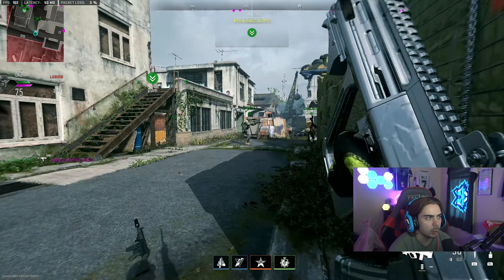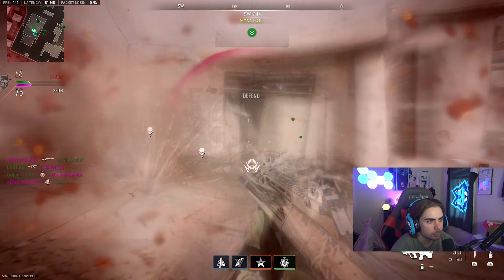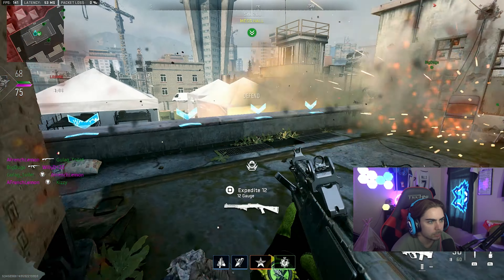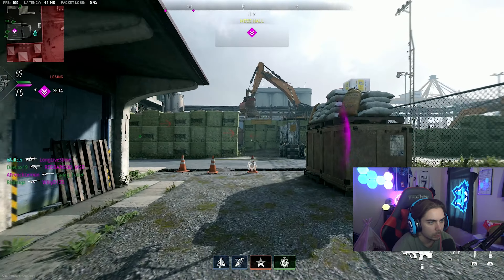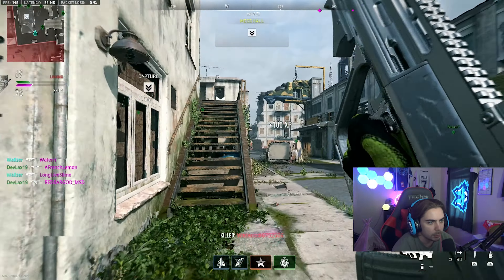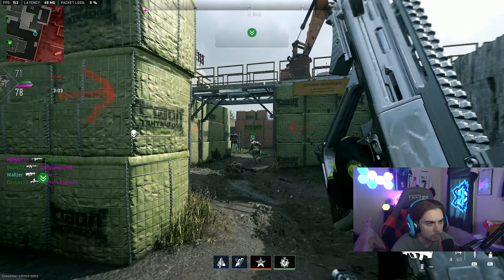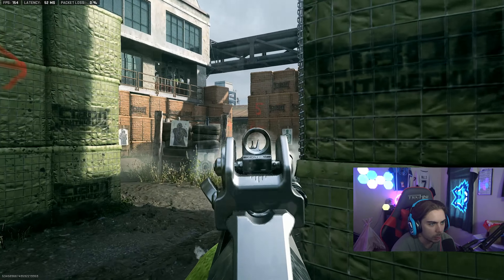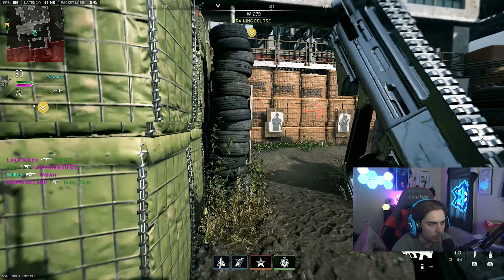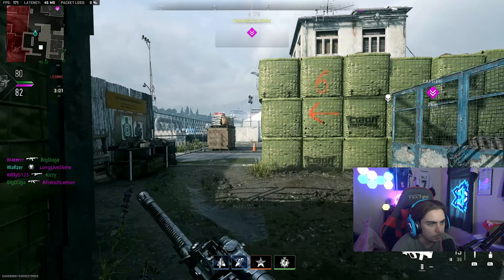All right folks, we're joining a little late here on Farm. Let's see what we can do. Pick up a two-piece there, then just get the third. Oh, I see a fourth — he's weak. My teammate got him, but I'll take the four kills though. We've lost the lead.